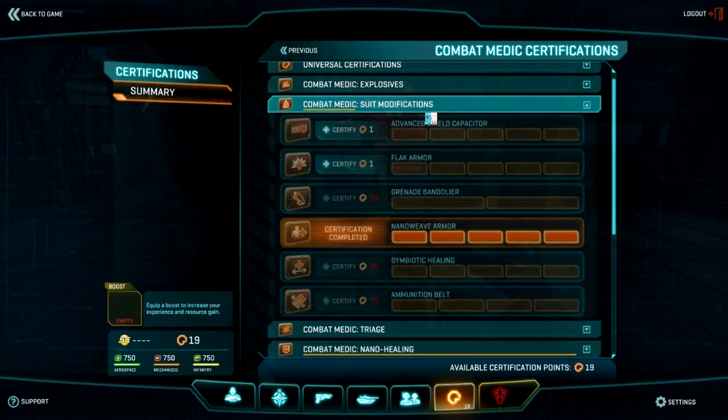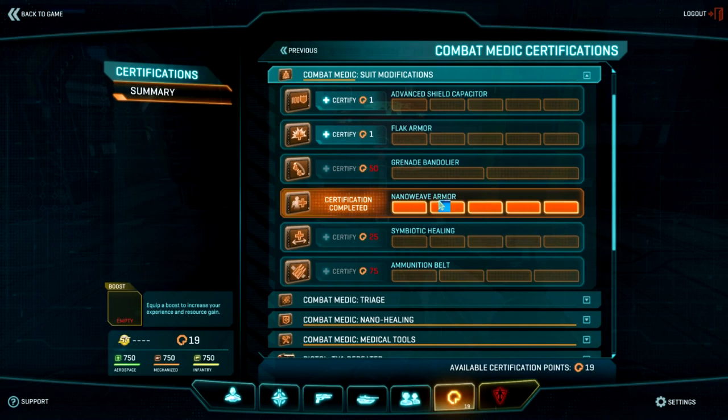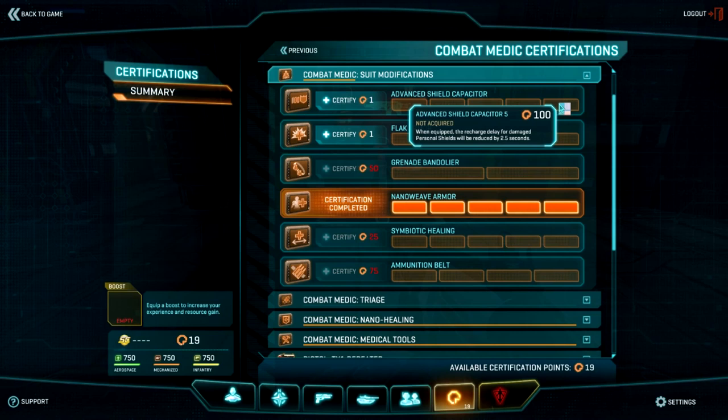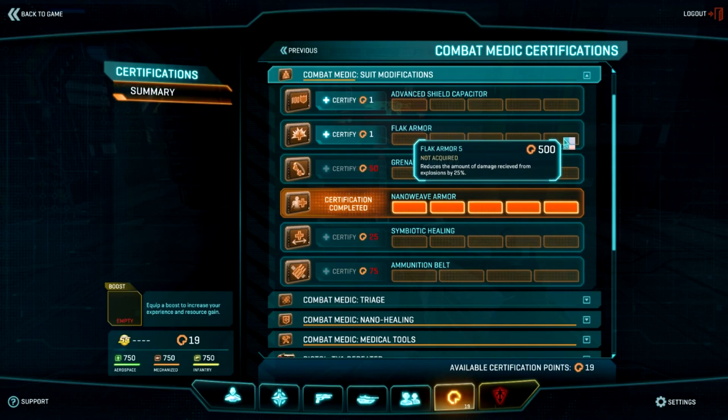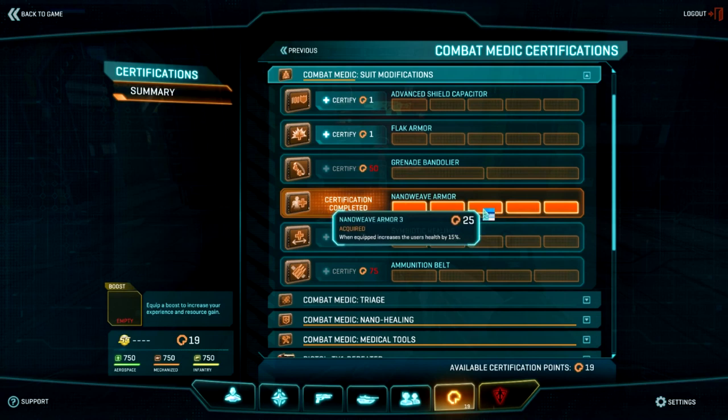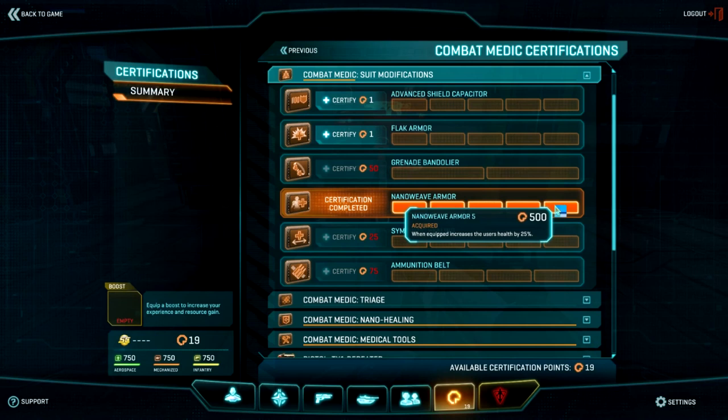Suit modifications — some of these are common among different classes. The Advanced Shield Capacitor, if you max this out, reduces the amount of time it takes for your shield to pop back up when you're out of combat. This is important because if you're down to just health, it only takes a couple of bullets from almost any gun to kill you. Nano Weave Armor, when fully maxed out, increases your health by up to 25%.